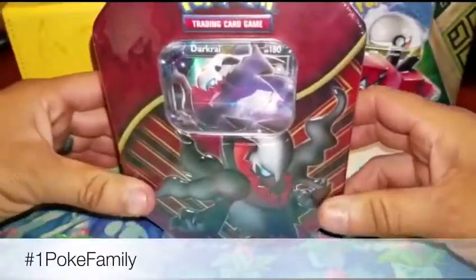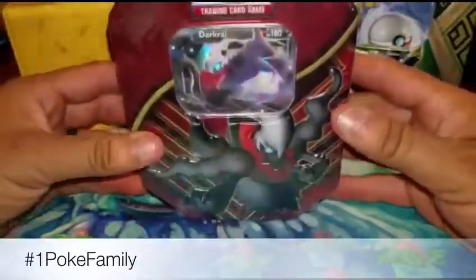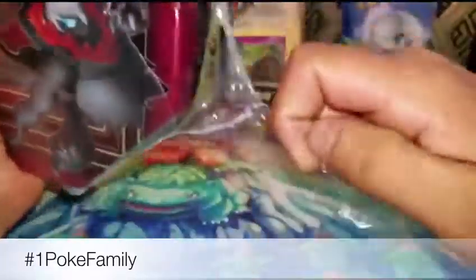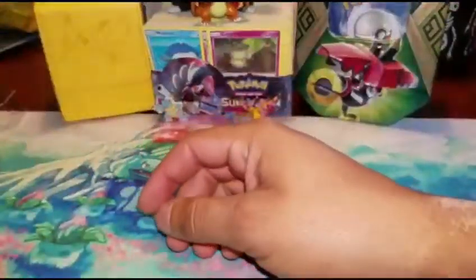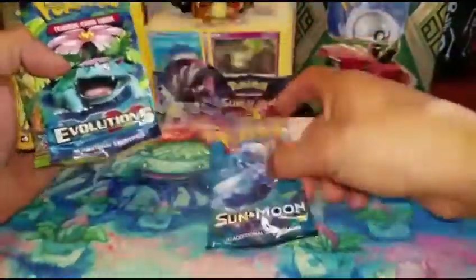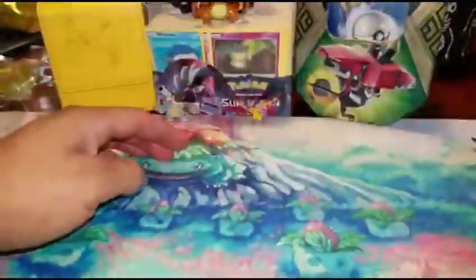What is going on YouTube, this is the Pokken family here and we're coming at you with a brand new Darkrai EX tin. We have my daughter with us too and we're gonna open it up. In this tin we get a Darkrai EX and cold card — that's for me because I play online. We get a Sun and Moon, an Evolutions, Fate Collide, and another Sun and Moon pack.